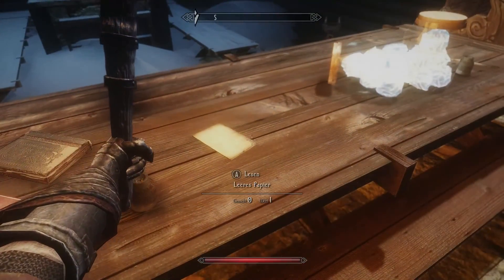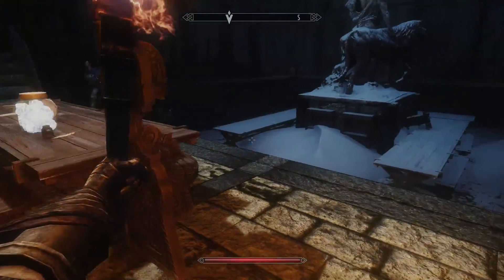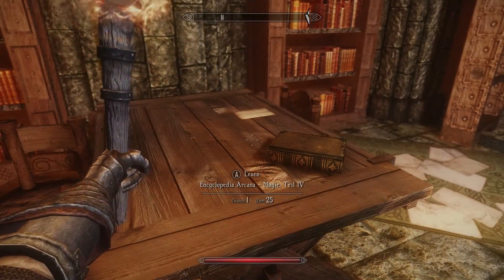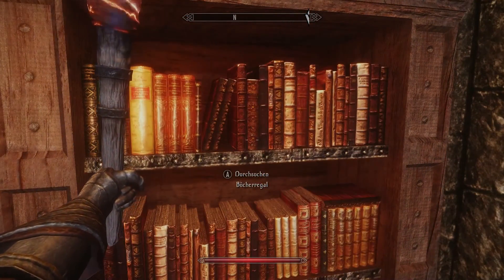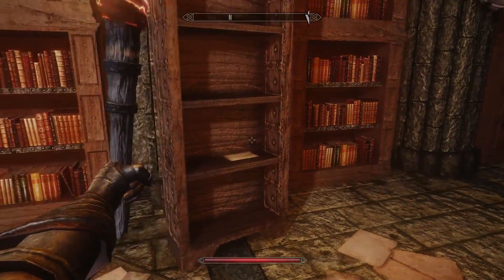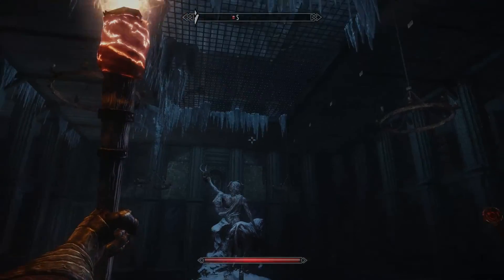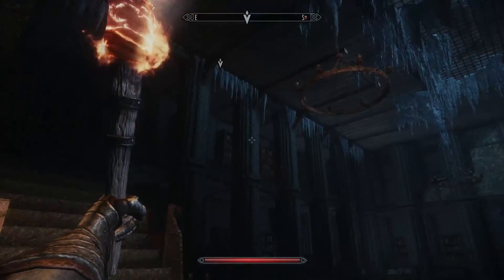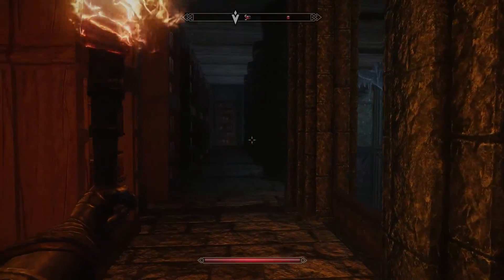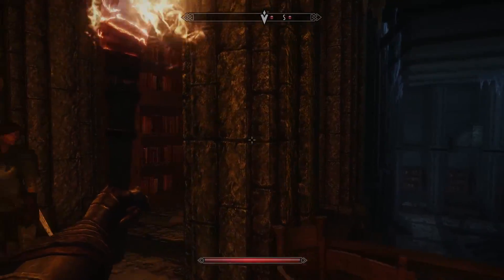Oh, some paper. What now? Maybe there's a hidden... I think there are enemies somewhere - up there. Come on, let's kill this guy. Where is he?